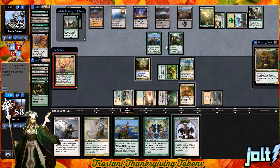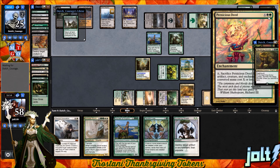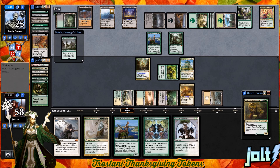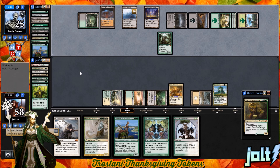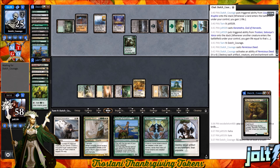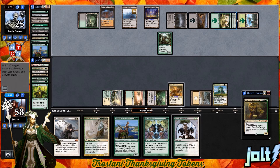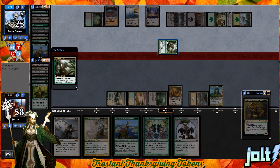Our opponent did get down Dark Depths for ten. They have Thespian Stage on the battlefield, so if they just want to make a copy of Dark Depths, they can go for that — they probably searched that up on Prime Time. Our opponent goes for the Deed, taking care of the whole crew. Oh no — I was talking about food and not paying attention to the battlefield. They have Thespian Stage and Dark Depths, so they can definitely go for the Marit Lage combo.